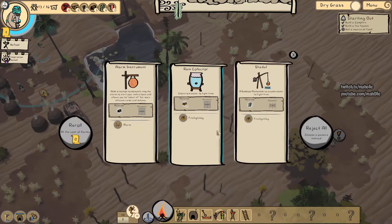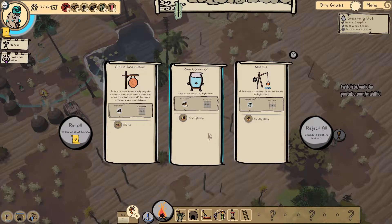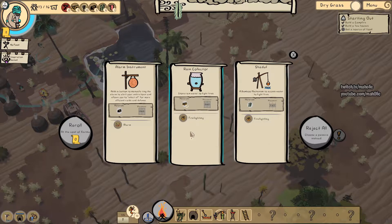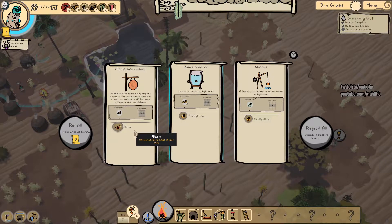Inspiration gained. Alarm instruments adds a button to the menu - ring the alarm. Rain collector and shed off. A mechanism to access water to fight fires. There's not going to be any rain here - I think I'm going to have to use the shed off. The alarm thing could be good. Adds a button to set all your units. I need some logs though.